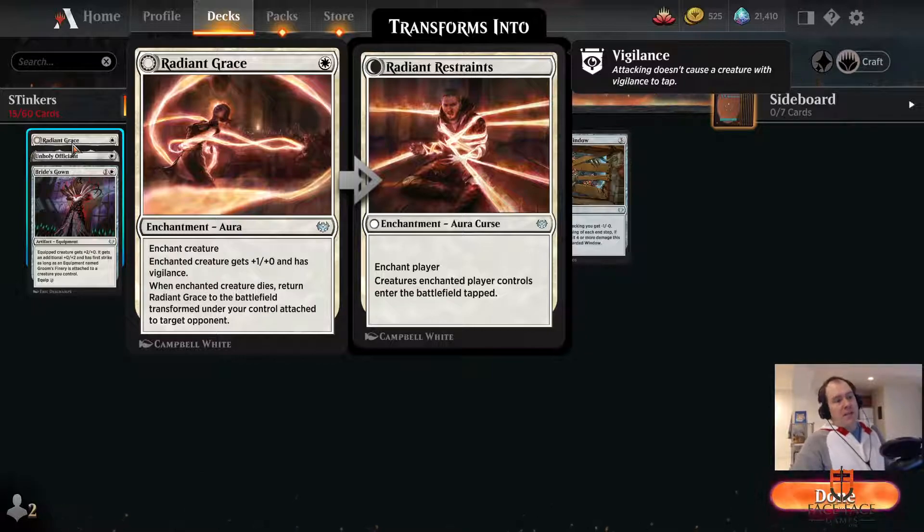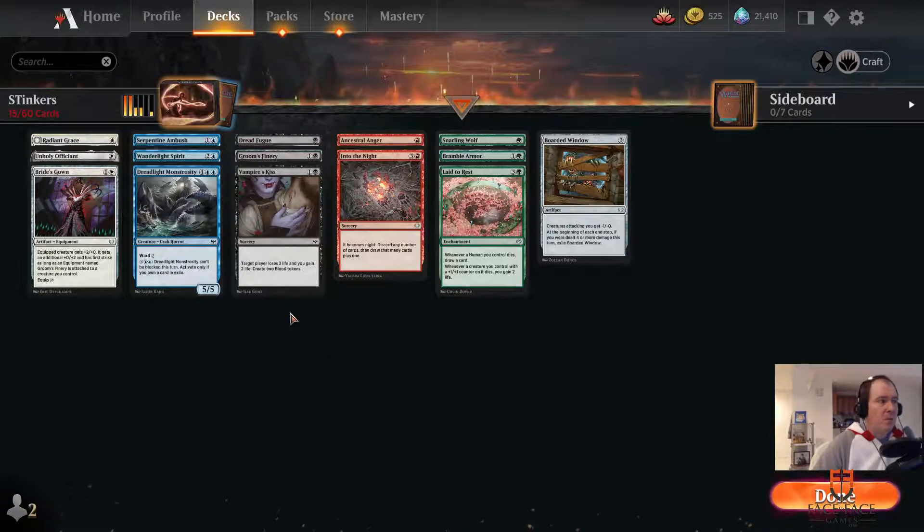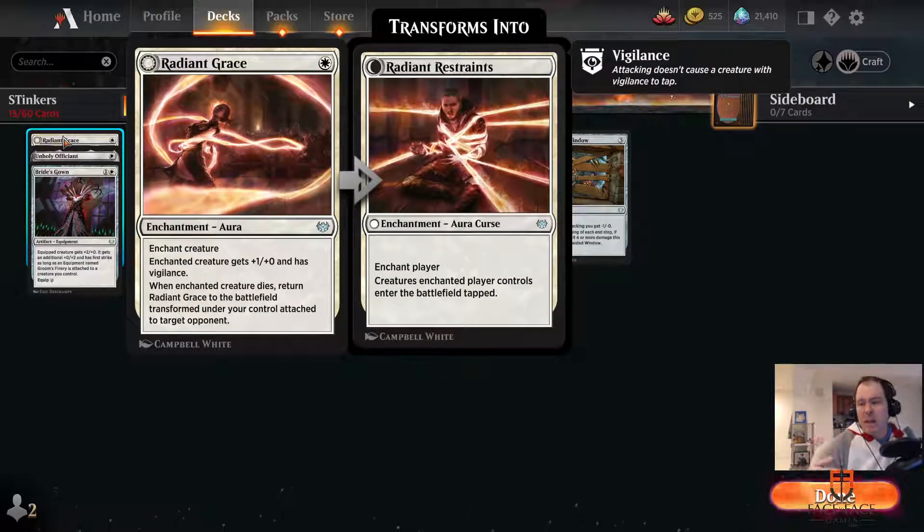It's a similar effect with Radiant Grace. I'm pretty sure no one would want to play an aura that gives a creature plus 1, plus 0 and Vigilance. Maybe you could make some argument for putting this on a flyer that has a big butt and it's going to be tough for them to block — but if there was like a 2-5 flyer in white at common, maybe we can talk. That's just not what's happening here. So we've got an aura to put on a creature that's not actually very good that's then going to transform into this curse, which kind of doesn't do that much either. Even the incredibly aggressive decks would generally rather just have 2-drops, 1-drops, and combat tricks rather than Radiant Grace.